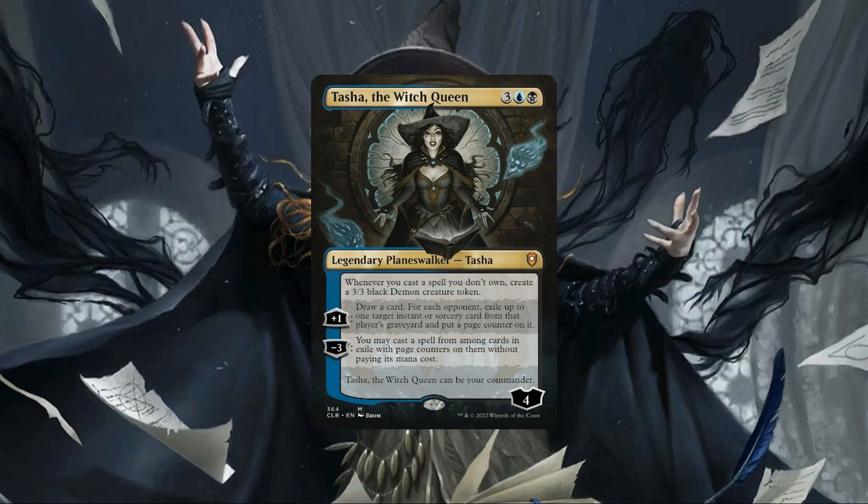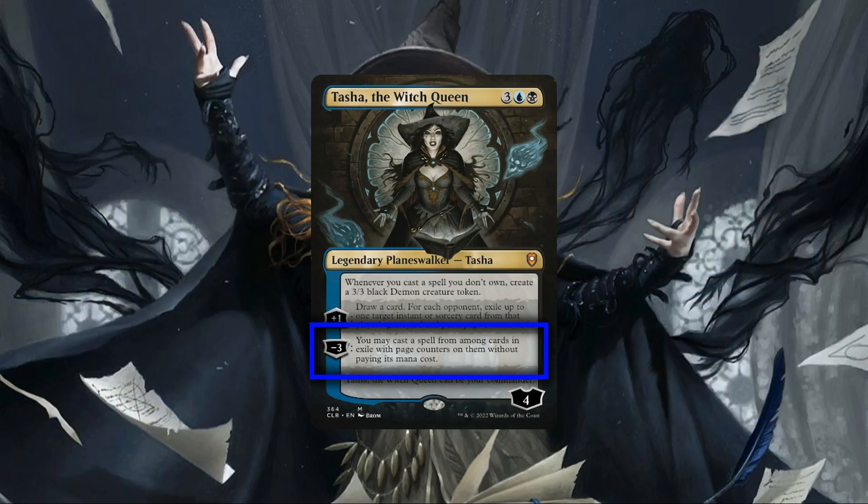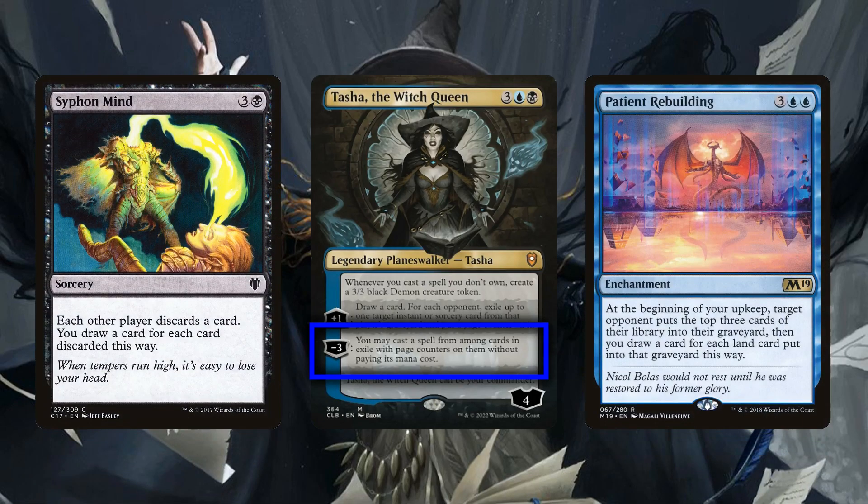Her plus 1 works nicely as a repeatable source of card advantage and graveyard hate, generating us an extra card per turn and removing up to 3 cards from our opponent's graveyards. While this is only limited to instants and sorceries, there are still plenty of powerful targets to hit. This leads into Tasha's final ability, which lets us cast a spell we exiled with her plus 1 for free — a powerful ability, though we'll have to jump through a few hoops to get the most use out of it.